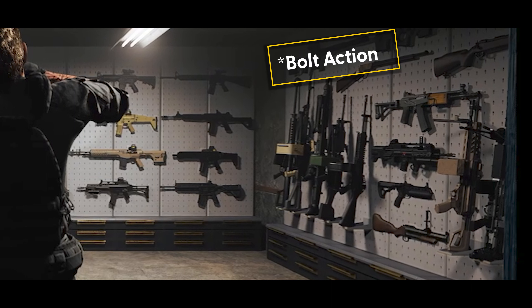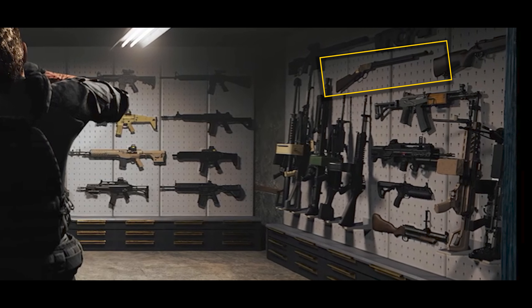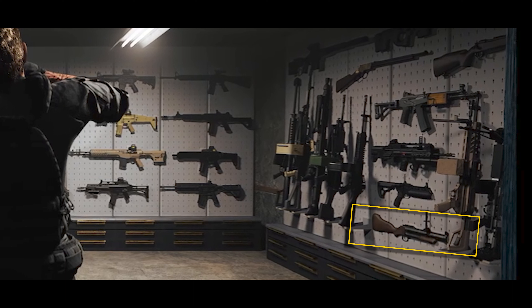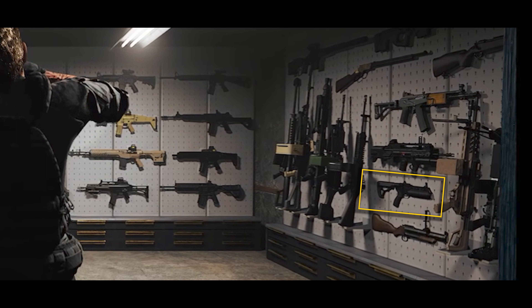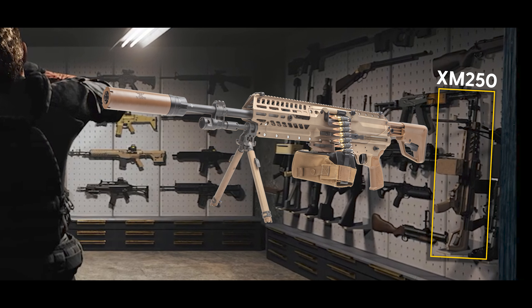We have a lever-action rifle, and what looks to be like a SIG Cross, or maybe a new bolt-action sniper rifle, or an AR-10. We then have a lever-action, hopefully in .45-70. And then we have two grenade launchers — we have the China Lake, and then another grenade launcher above it. Above that, we have the Springfield Hellion, which is awesome — it's a bullpup rifle. Next to that, we have the next generation squad weapon, the XM7 LMG. I don't know if it's still called the XM7 — they've changed the name like a million times — but it shoots 277 Fury.